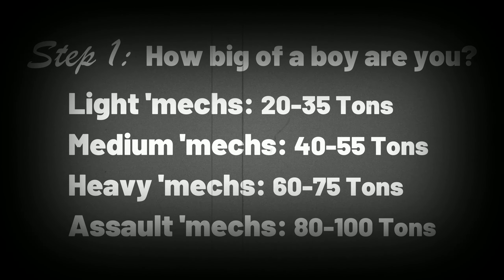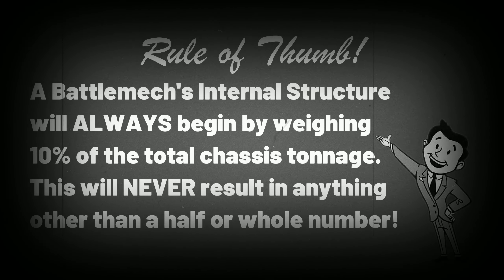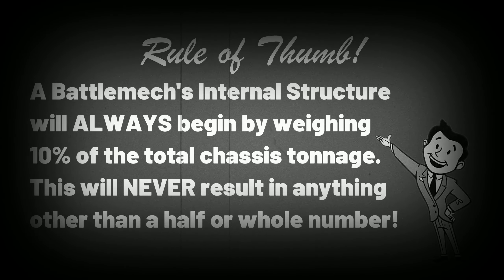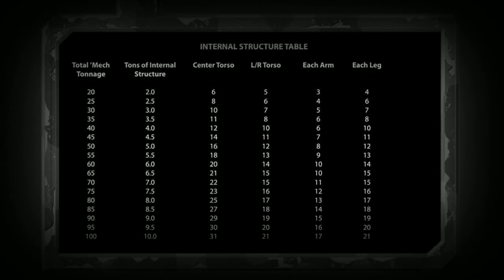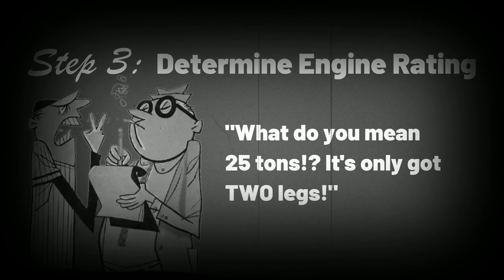For this film we'll take you through one of the Inner Sphere's more classic, enduring platforms: the Catapult. Now that we've determined the size of our new design, the backbone at the beginning of the process is to add its internal structure. At the base level, the internal structure of a BattleMech will always weigh 10 percent of the machine's total tonnage — this will never result in anything other than a half or whole number. Since the Catapult is 65 tons, the internal structure will weigh six and a half tons. At every weight, a BattleMech has a minimum amount of internal structure needed to support it, as shown on the table below.